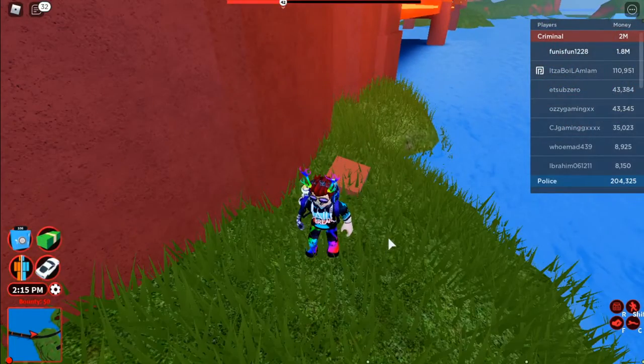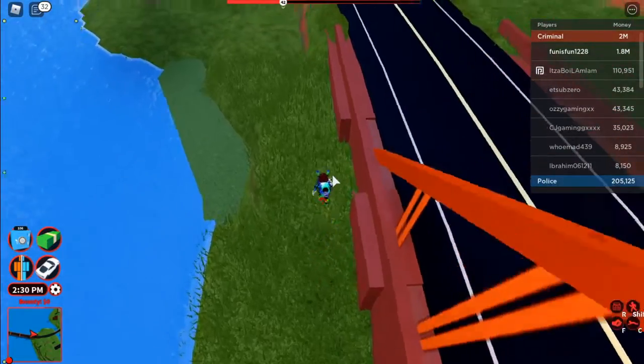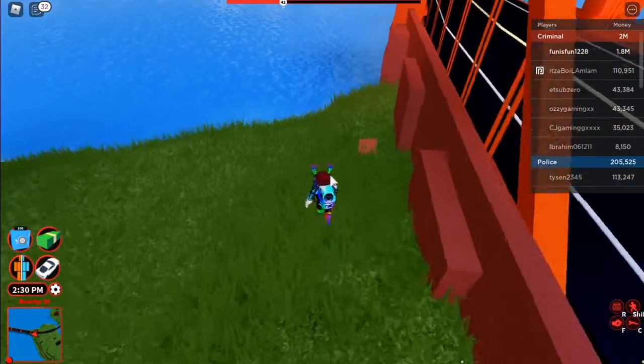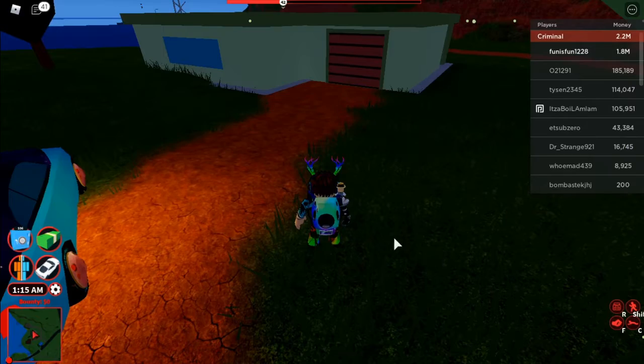I don't necessarily know if this counts as a glitch or a secret, but there are these little studs by the golden gate bridge — or the bridge in Jailbreak. There are these two studs; I just noticed that right now.